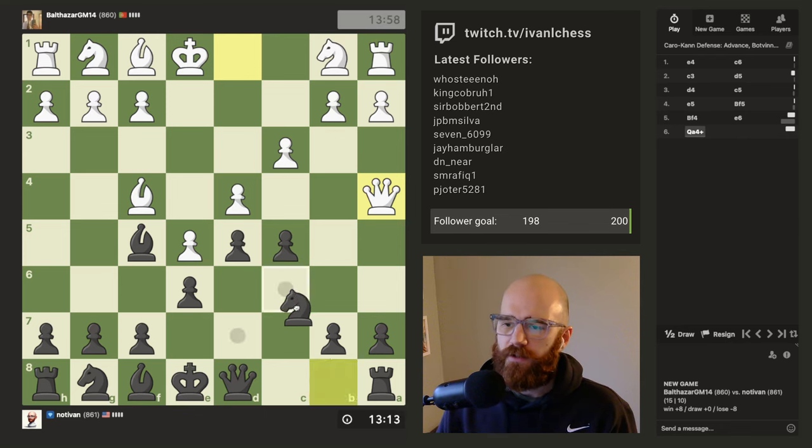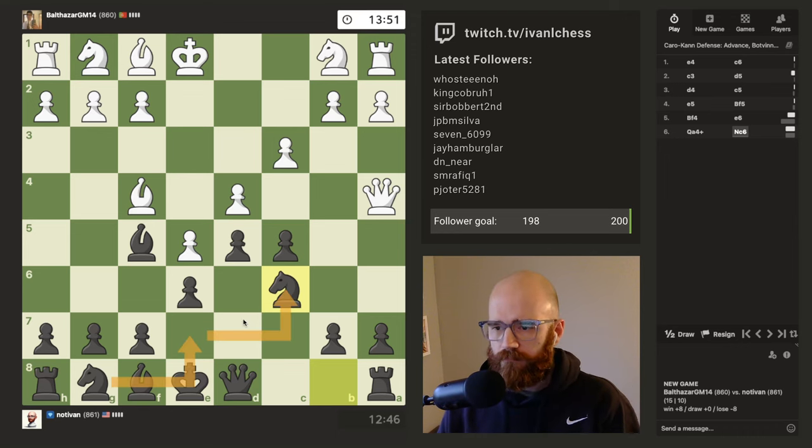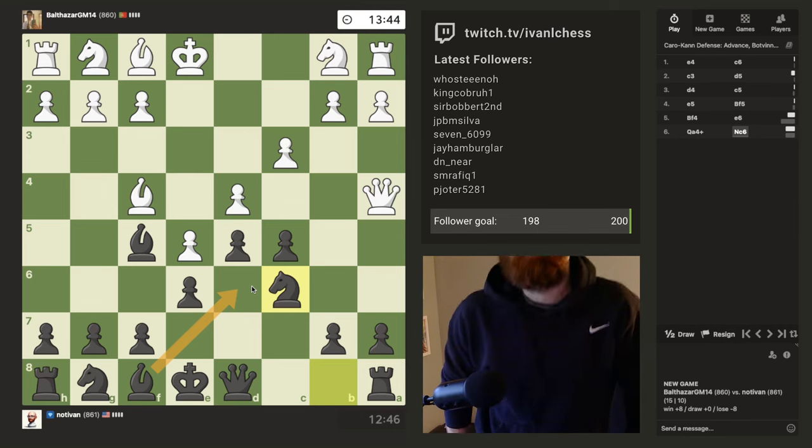I'm actually really tempted to just trade queens off here and get the knight out. The main problem with blocking in with the knight here — well actually it's pretty good. He might play b5 next and then he'll have two attackers on c6. I can just go protect c6 with the queen. But getting the knight out to protect c6 is going to block in our dark square bishop, which I don't want to do.